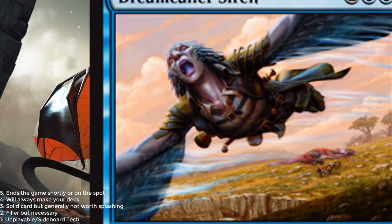Dreamcaller Siren — 2 blue and 2 for a 3/3 flying with flash. Can block only creatures with flying, but when it enters the battlefield, if you control another pirate, tap up to 2 target nonland permanents. I wouldn't call it a limited bomb, but it's just very, very solid. It's going to win you a lot of games if you're able to draft it or open it in your sealed pool. This is probably a 3.5 out of 5.